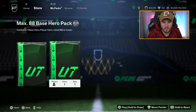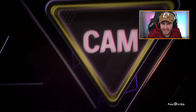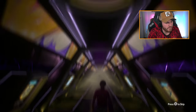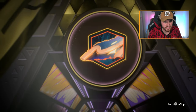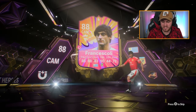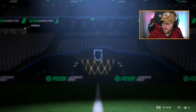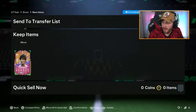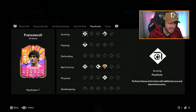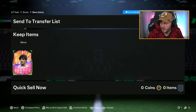Dario's alt account now. Peter Crouch on the main, then the alt account gets a CAM from Uruguay — is that Francescoli? I think it is. He's actually worth quite a lot — around 350k. Finesse Shot, Dead Ball Plus, Incisive Pass, Technical, First Touch Plus, Playmaker Plus. It's really not a bad card at all. Four-star, four-star. That's quite a nice card.